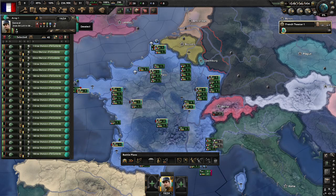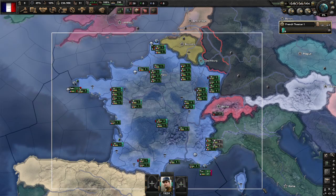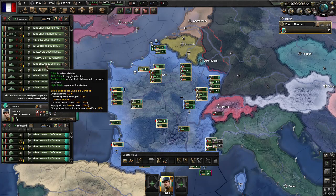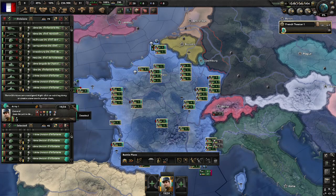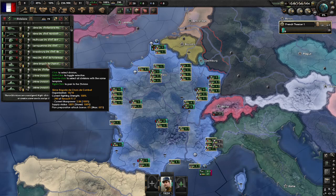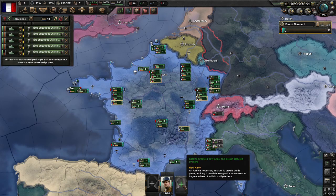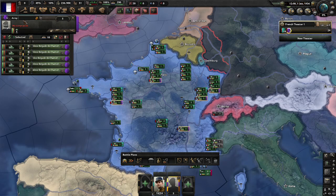Now we're going to do that process a second time. This time I'm going to select all the tanks. Close down this army so I don't have those ones again, then double click the tank, and then click on the bottom again for a new army. I'll name this one so we don't lose track of what it is, and assign it a commander.